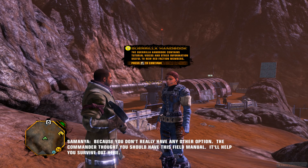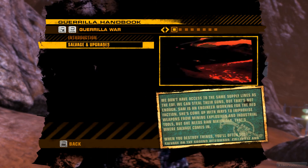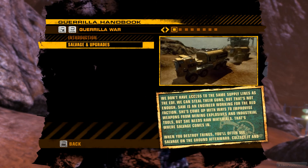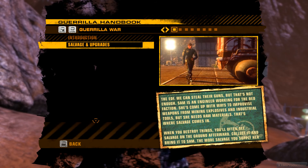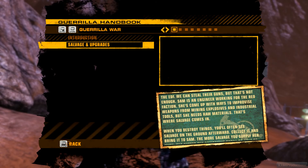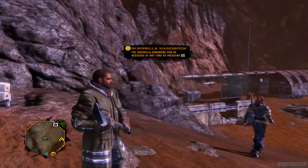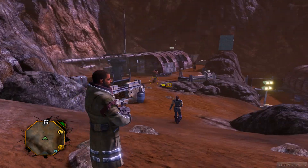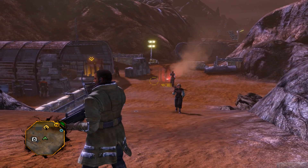The Guerrilla Handbook contains tutorial fields and other information useful for new Red Faction members. Okay, welcome to the Red Faction. We'll start off with the basics. We don't have access to the same supply lines as the EDF. We can steal their guns, but that's not enough. Alright, we are now Red Faction apparently — we didn't sign up for that. So let's see, I guess we have to accept a mission or something.